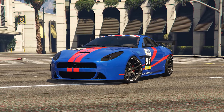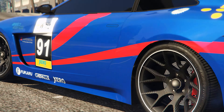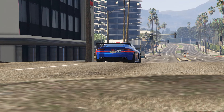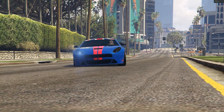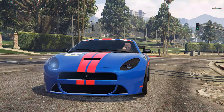Next up is the Ocelot Lynx, which you could purchase for $1,735,000 with a top speed of 122 miles per hour. That doesn't sound too shabby, right? Compared to the cars we're getting in GTA Online right now, that's actually a decent price. But the thing is, you never see anybody drive it. I do races a lot in GTA Online — it's probably one of my favorite things to do — and I rarely ever see anybody driving this car.